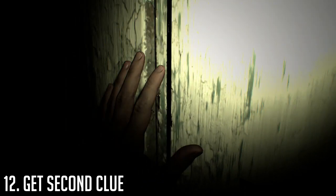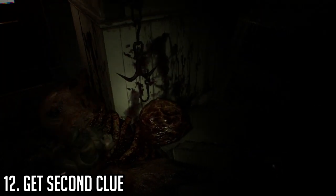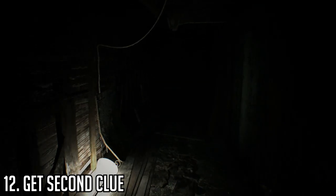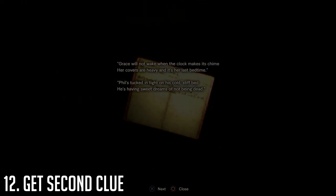After that, you'll need to get the VHS to trigger the next clue. Head to the back door, grab the bolt cutters, then open up the cabinet opposite to that and grab the VHS from there. Head back up to the attic past the phone room to reach the dead end with the light. Look up at the light for your second laugh.